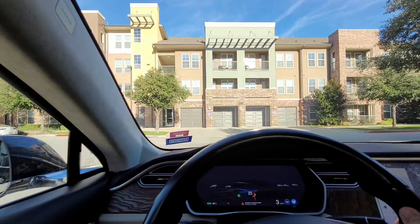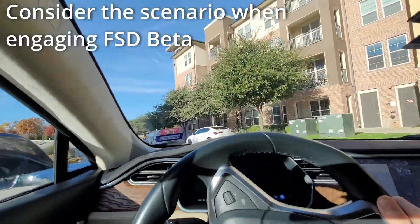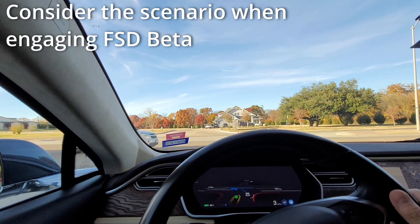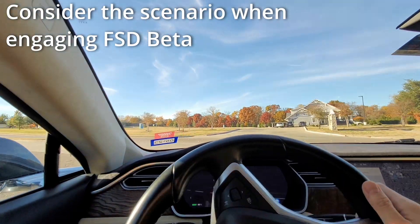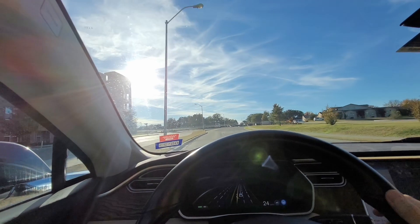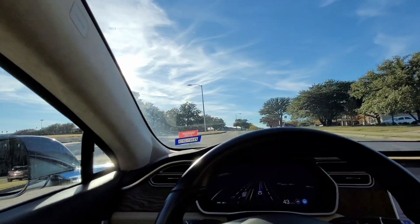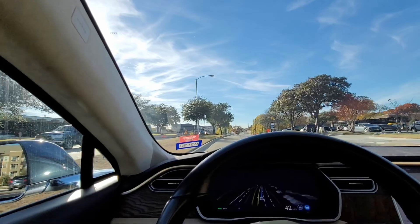My next tip is that beta is relatively dumb when you first engage the system. So it's usually a good idea to make sure that you don't engage it in the most complicated scenarios, because it could be a little bit harder for it to figure out what it's got to do. But so far so good — it was able to make that turn quite well. I think that was quite safe.